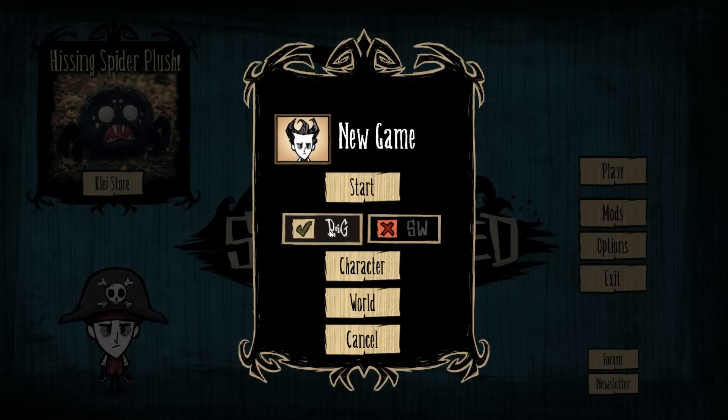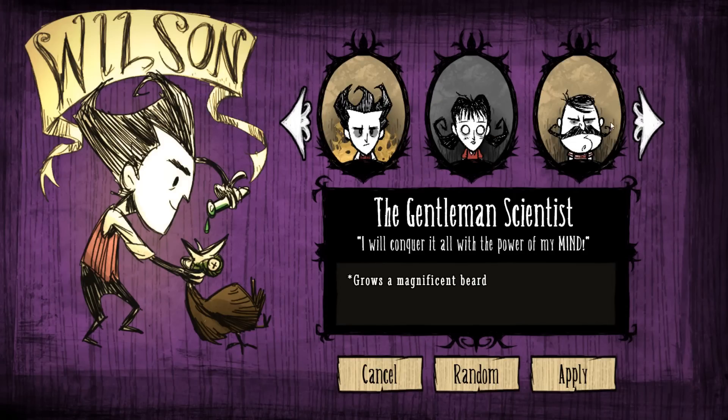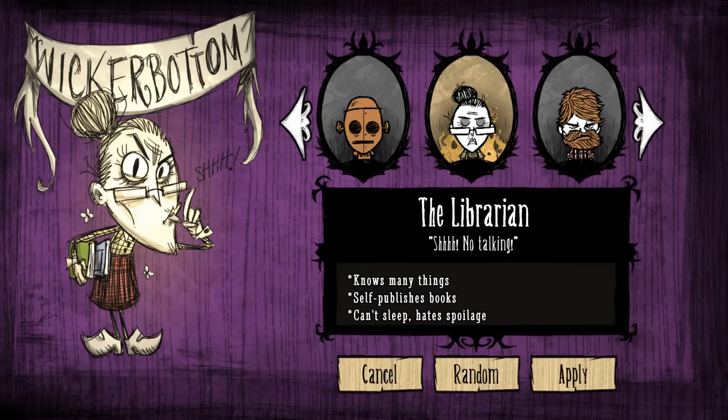It is Wicker's turn. As always, it's ROG, not Shipwrecked enabled. When we get the Shipwrecked enabled prompt, we will not pick it. Just so you don't have access to Shipwreck recipes — it kind of makes it more... I don't want to say easier, but I don't want to have access to things like Surf and Turf and whatnot.